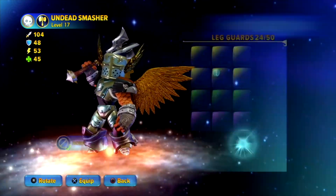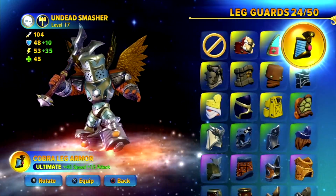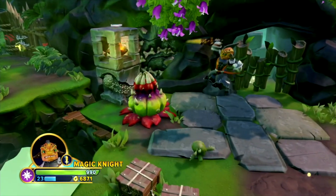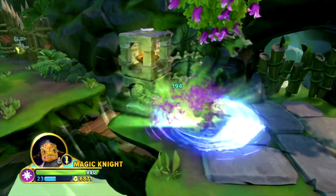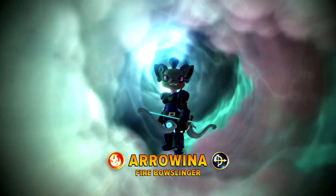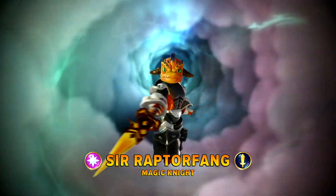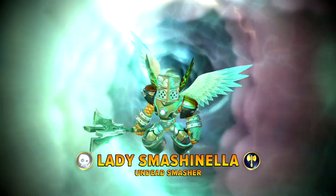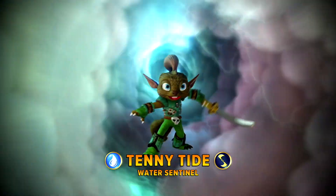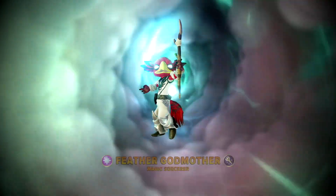Of course my goal was to have all elements and battle classes represented in my Imaginators team, but I have no means of resetting my figures so I'm kind of stuck with what I have. Luckily I did manage to scrape together all battle classes, and I have in previous videos introduced my Imaginators team so far: Eruina the Fire Bow Slinger, Sir Raptor Fang the Magic Knight, Lady Smaschinella the Undead Smasher, Wade Wolfmouse the Tech Gunslinger, Tenny Tide the Water Sentinel, and finally Feather Godmother the Magic Sorceress.